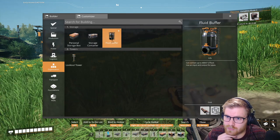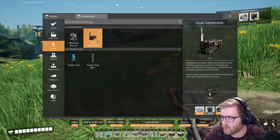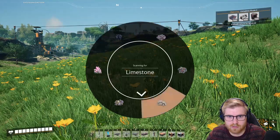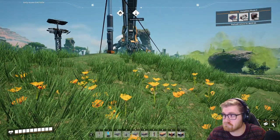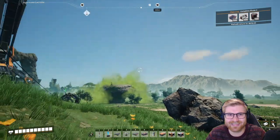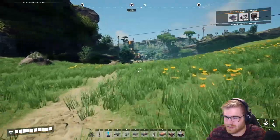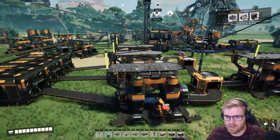Fluid buffer — beautiful! Coal generator — burns coal to boil water, that's wonderful. Let's see where our closest coal is. 600 meters that way — okay. So the next thing on the docket is to go get some coal.